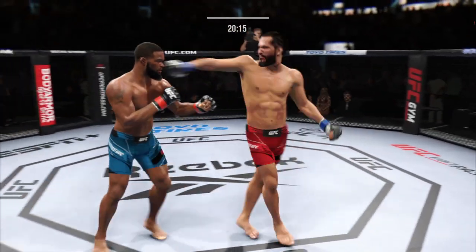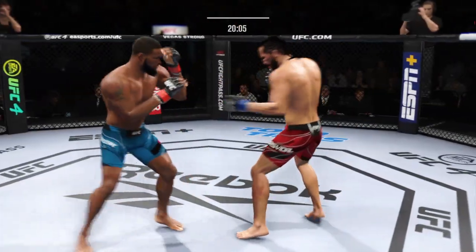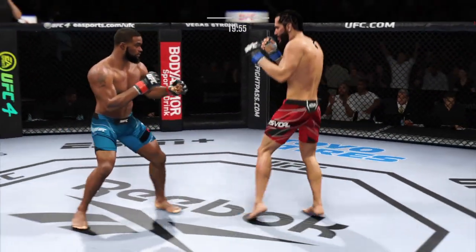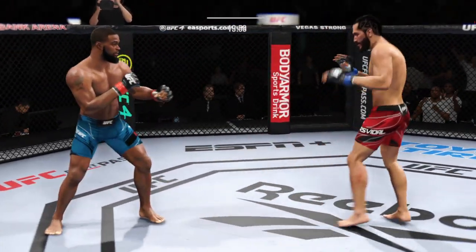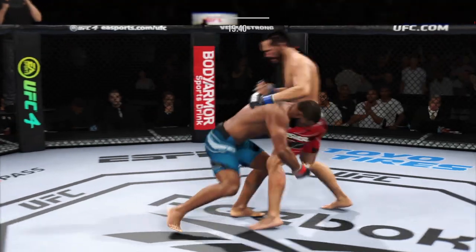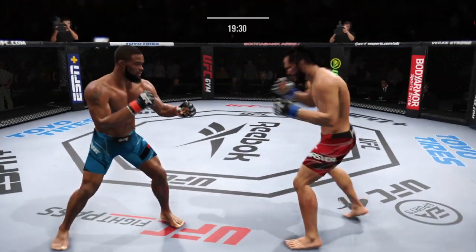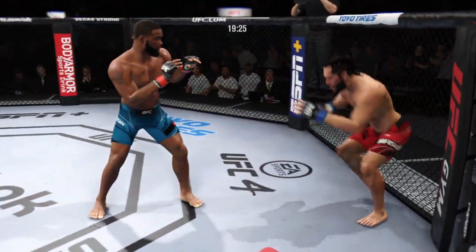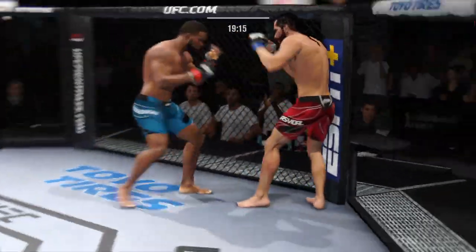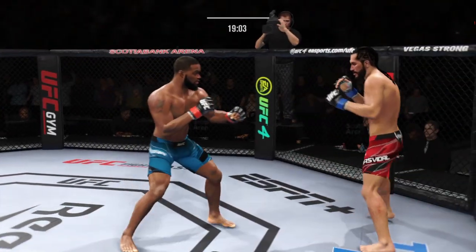Now connects with a right. Whips on the straight right hand. Good punch lands. For years, Tyron Woodley had said Jorge Masvidal is the best boxer on this UFC roster — certainly showing the hands there. This guy has an ability to stand and box with anyone in the UFC. He's really starting to put together some significant body shots here. These are going to take their toll as this fight goes on.